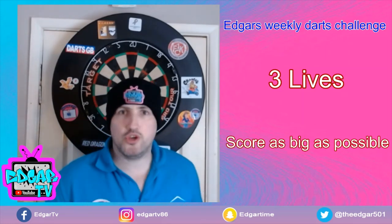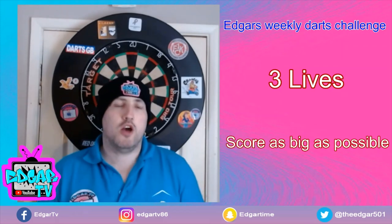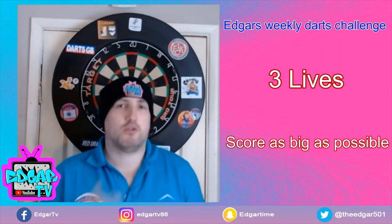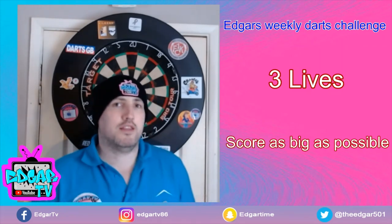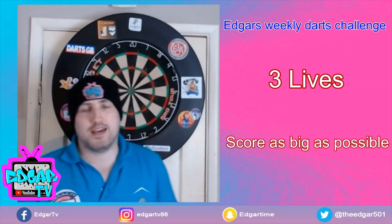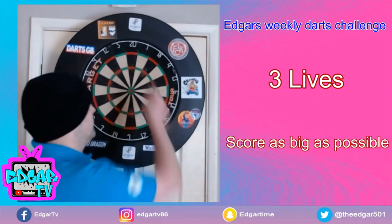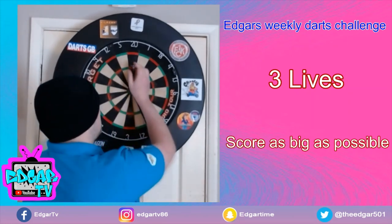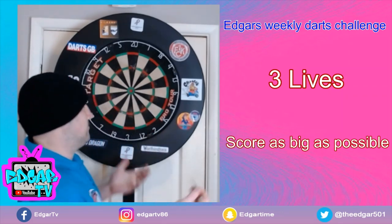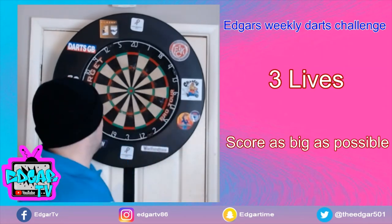But how do you score? Well, to score in this game what you've got to do is use all three darts, but every dart needs to be in a different colour — so three different colours in total. Now you'll see the board is made up of black, white, green, and red segments. You need to put a dart in each one of these individually. So we could score a red, a green, and then a black.